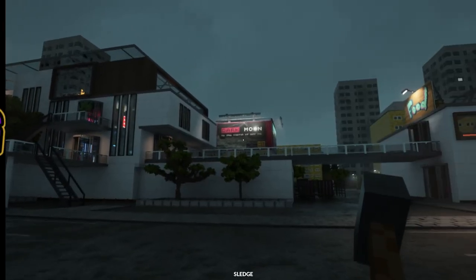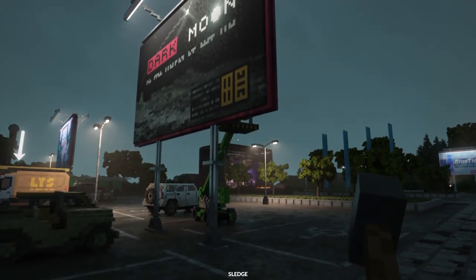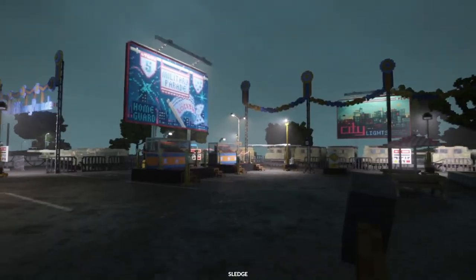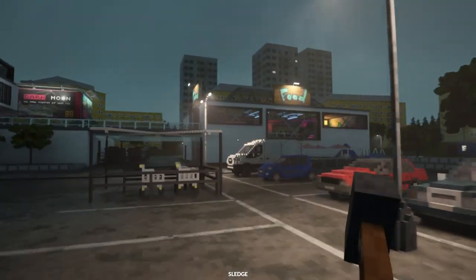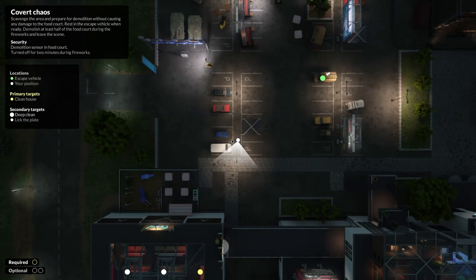There's a bit more to this destruction mission than I had anticipated. We've got to prepare the area, then rest in the van when we're ready to begin, and then we'll have a timer from that point to destroy as much of the food court as possible. So demolition sensor on the food court, but it's turned off for two minutes during the fireworks, so we could set up a bunch of explosives around the food court.